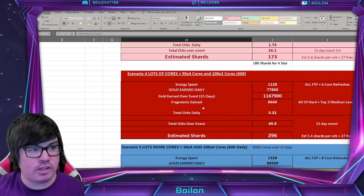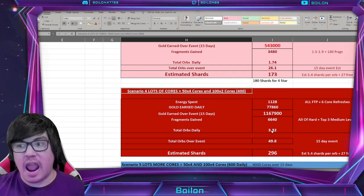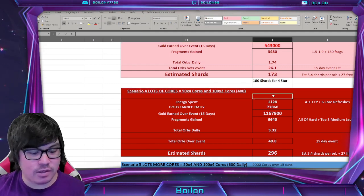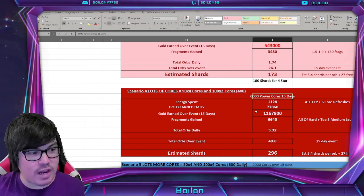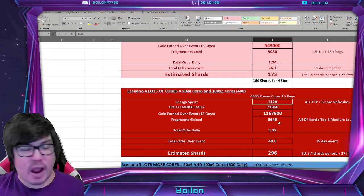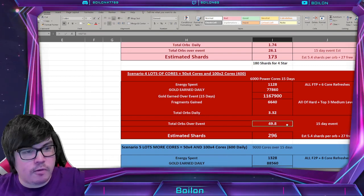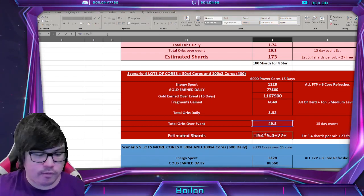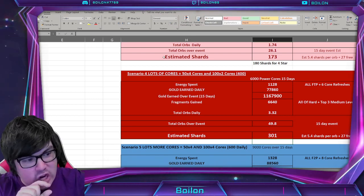For those of you diehards out there, Scenario 4 is what I call lots of cores. This is 50 times 4, plus 100 times 2 — so 400 daily, which is a total of 6,000 power cores over 15 days. This is 200 more energy per day than Scenario 1. You get a little bit more gold, though it starts to have diminishing returns. You get a total of just about 50 orbs over the course of this event, and your estimated shards — adding the 5.4 bonus — is roughly 301. That's very, very close to 5-star, which is 310, but not quite close enough. So if you have above average luck you might get there, but average or below average luck you won't.